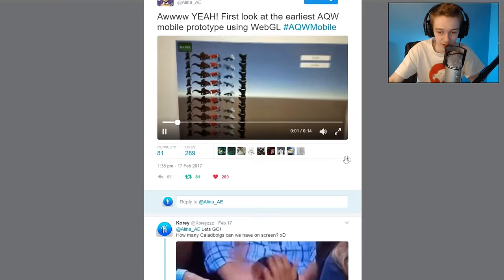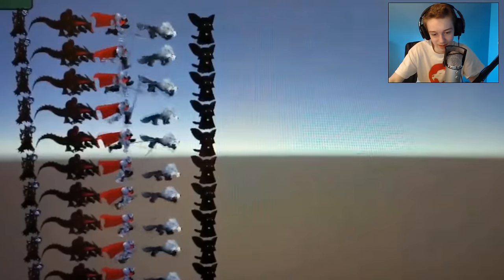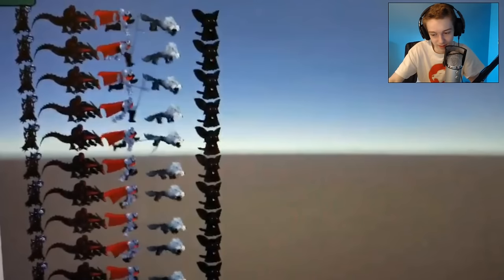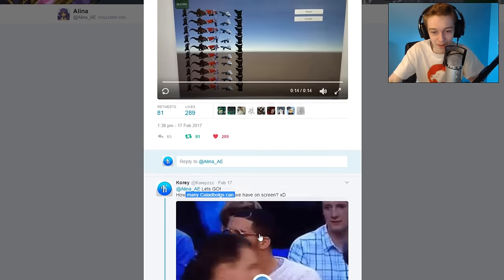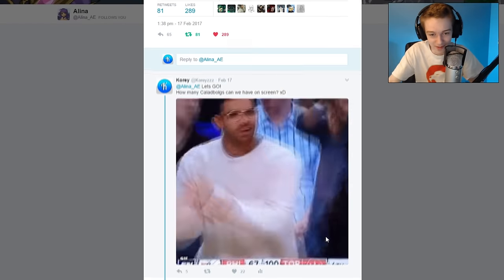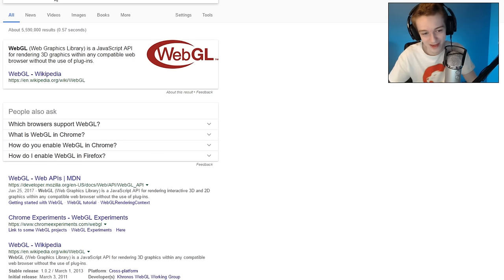Last but not least, saving the best for last: we just got the first look at AQW Mobile. It looks super smooth — 20 characters on the screen running at 50 to 60 frames per second. AQW Mobile is definitely happening. This is a video Elena posted to her Twitter. They're using WebGL, which is a JavaScript API for rendering 3D graphics within any compatible web browser without the use of plugins — basically the new Flash player equivalent. Getting 50 to 60 FPS with WebGL is really acceptable, and I can't wait for that.